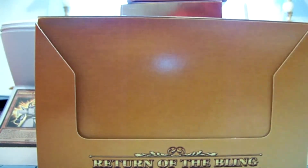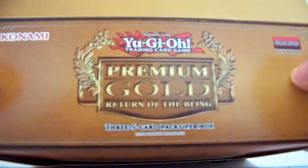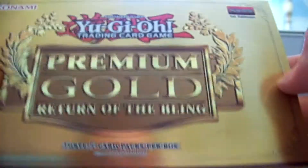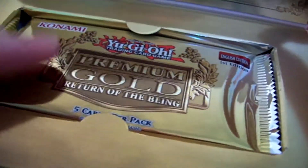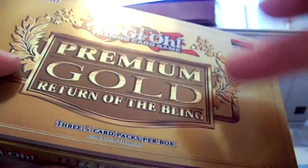Hey YouTube, LastSoysterRules here and I've got a Yu-Gi-Oh! Return of the Bling, first edition. It's basically a booster box. They come with packs in here — not actually decks, they're packs — but they're all holofoil cards. You get three packs of five cards in each of these.